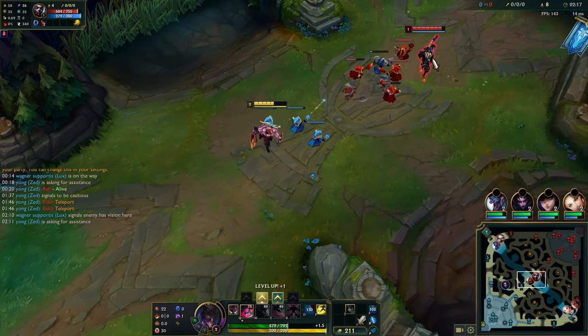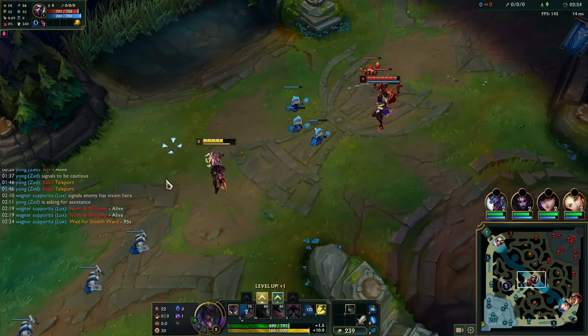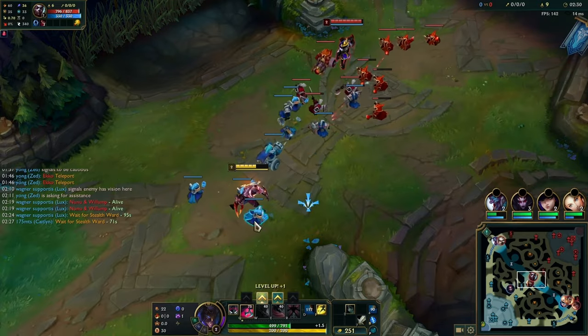Level 1 and level 2 you don't win against Echo in my opinion. You want to play for your first recall, because after you recall and come back you'll definitely start winning. This is a scuffed early game because of what happened in the bush, so I need to get a recall — and I end up getting a really scuffed one.